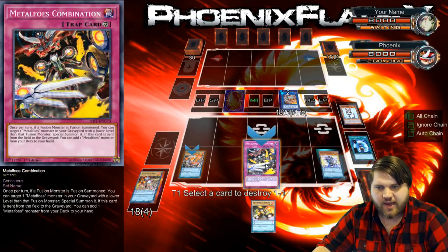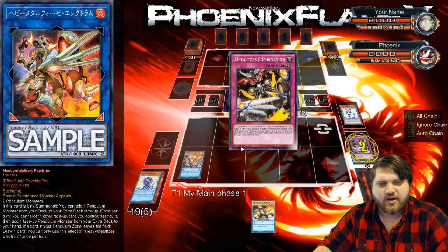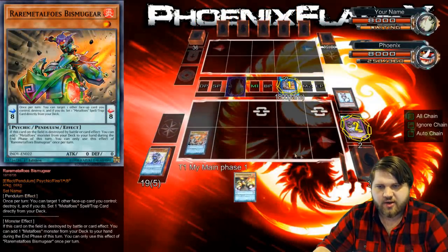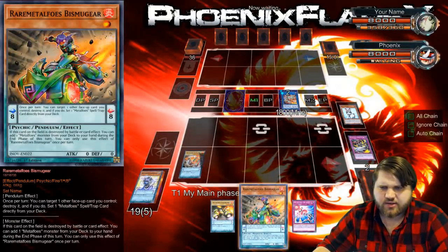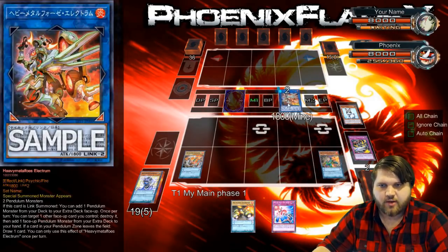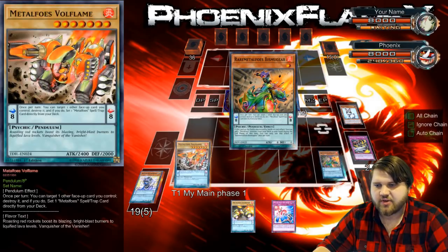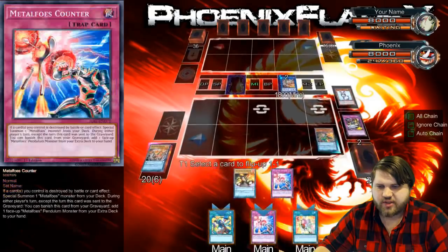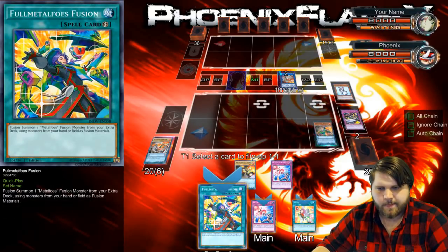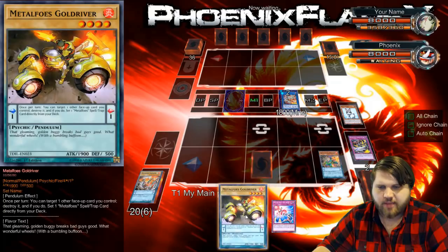This card actually makes it super easy to not fuck up — like not searching with Bismagear — because you can just pop a card out of your scale with this. So I'm going to search a Bismagear here and I just hope I don't draw a Bismagear. We'll Pendulum Scale this. I still have a Normal Summon this turn, which means I can use this to trigger and add a card and Normal Summon it. So I'm going to pop this, which is going to set Metal Foes Fusion from my deck. I'll just set regular Metal Foes Fusion — that seems more value-based at this point because of the long-term gameplay I'm trying to play.